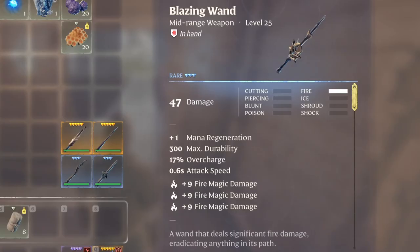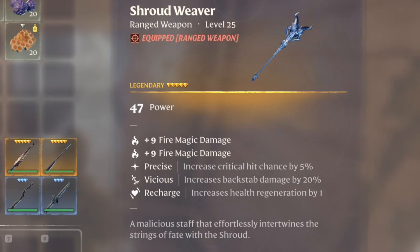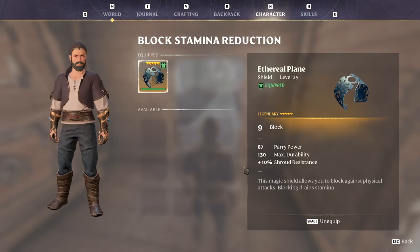I ended up using the Blazing Wand because it deals the most damage and it has slightly better stats and enchantments than the rest. The armor I use is Shroud Weaver because it has the best enchantments for a fire mage build. I use Ethereal Plane to block and parry opponents.